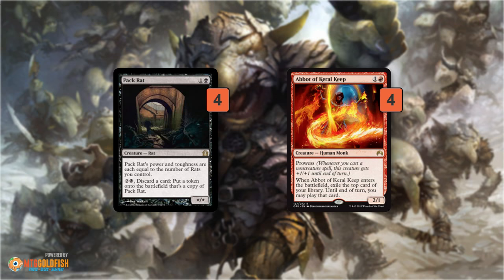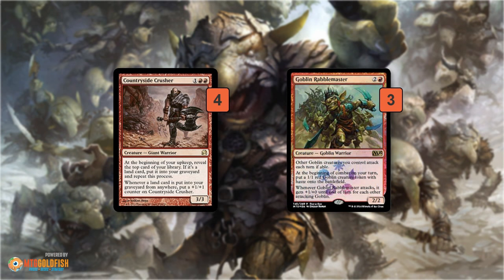In the three-drop slot we have two different options. Countryside Crusher is a bit of a weird one, but the basic idea is that once it's out we never have to worry about drawing lands — our deck tops out at three mana mostly. Countryside Crusher sits on the battlefield, grows as it mills lands, and ensures every turn we draw a spell rather than a land. That's a really powerful effect for an aggro deck, because one of the ways you lose is by flooding out — drawing two, three, or four lands in a row — and Countryside Crusher prevents that.